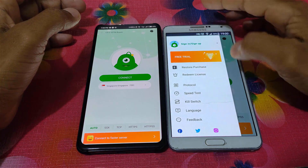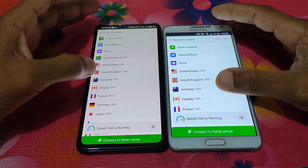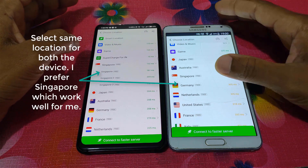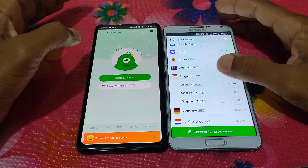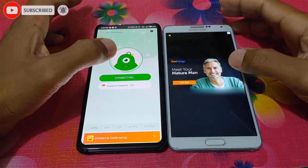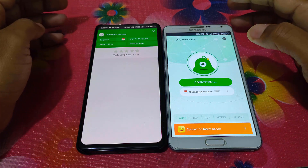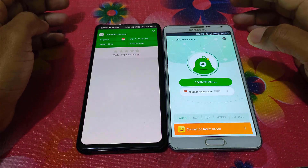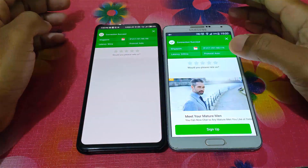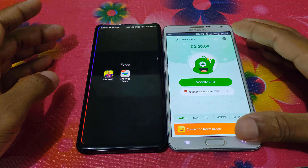Some are using different locations in this VPN, but I always prefer Singapore because it works well for me. After opening your VPN, you have to select the same location on both devices. Remember, both locations must be the same for playing together. Sometimes it shows the server is busy, but try again once or twice and it will connect.